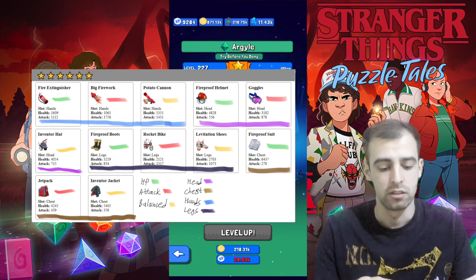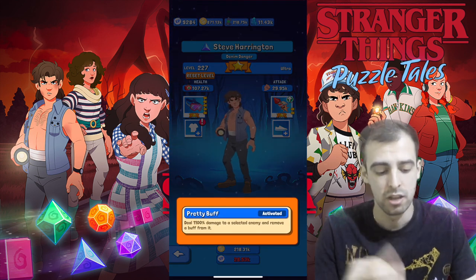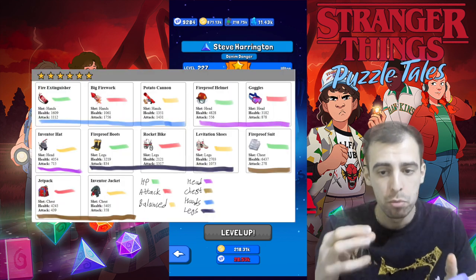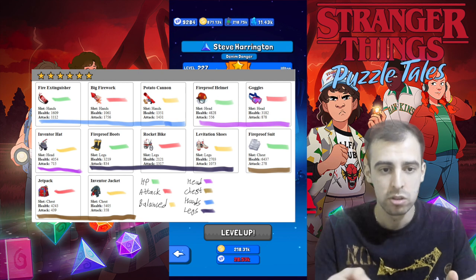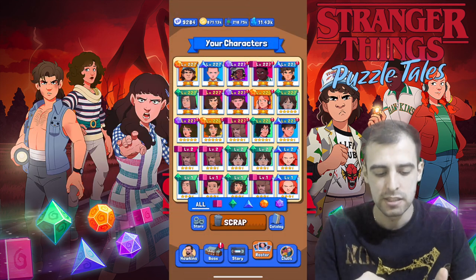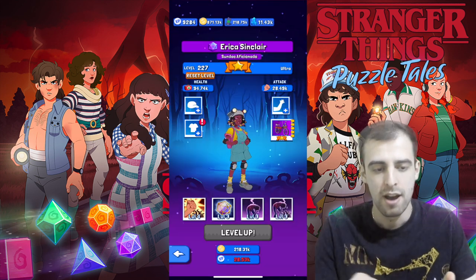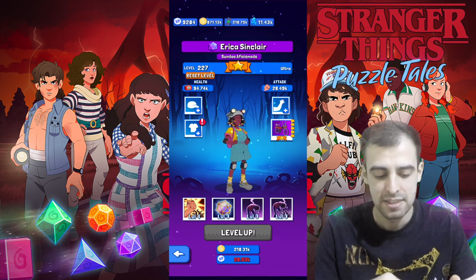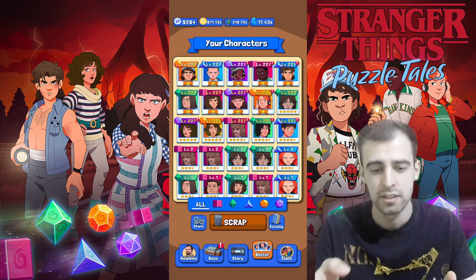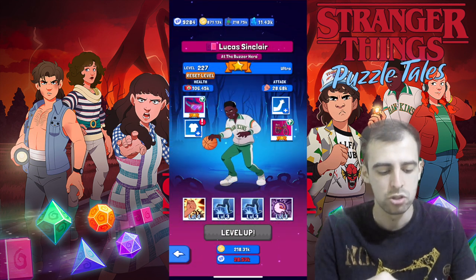For attack units like Steve, who does 1100% damage, you really want to boost that damage further. I would only put attack gear on him — the big fireworks, the goggles, the rocket bike, and the jet pack. The same applies to purple Erica, purple Nancy, yellow Dustin, yellow Robin, and red Lucas. Red Lucas is a complete beast, so you want to give him attack gear too.